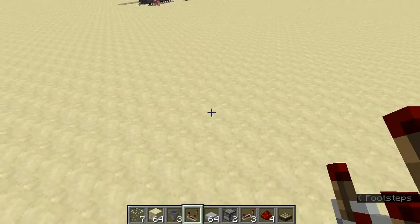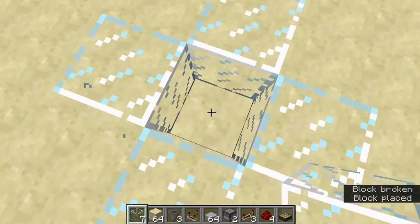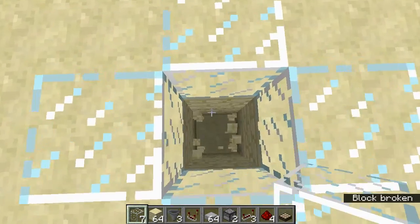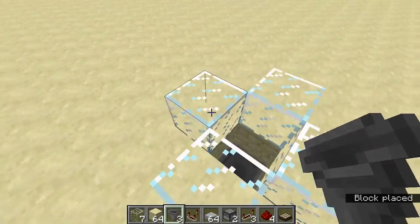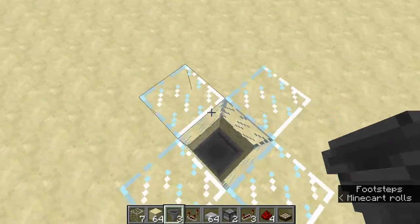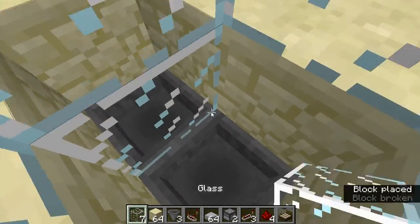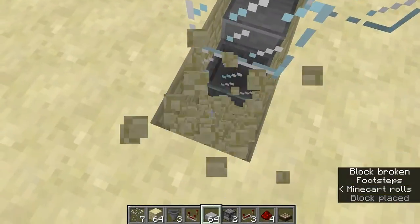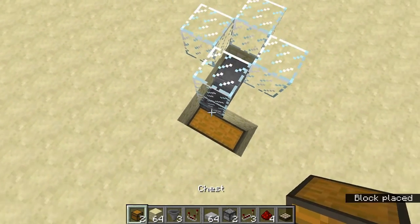First of all, grab your glass and do it like this. Then go two blocks down, place the hopper in the way you want to get your items. Place two hoppers, a piece of glass, a stone slab. Dig two more. Chest, chest — done.